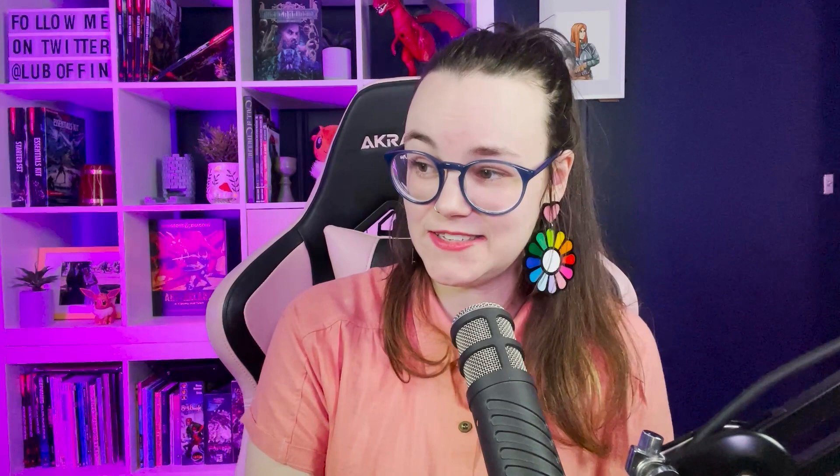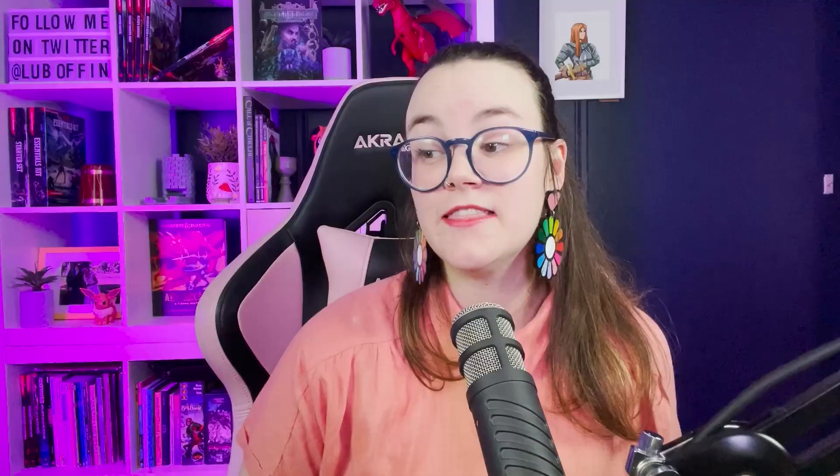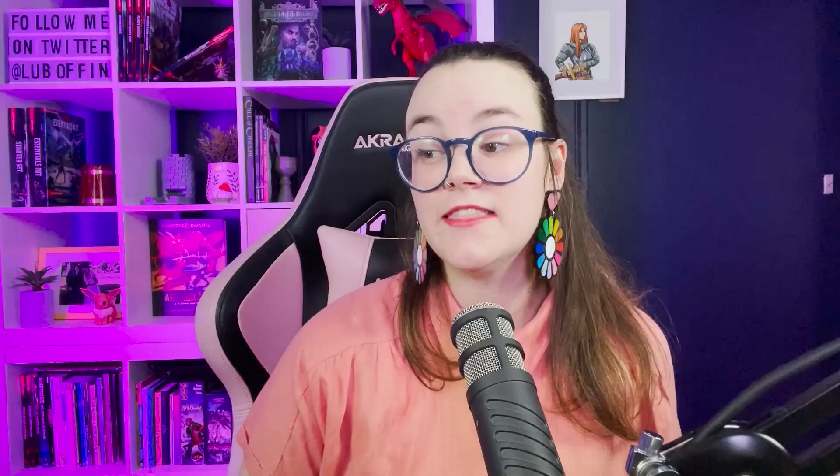The upper bodies of centaurs are comparable to human torsos in size, and their lower equine bodies average about four feet tall at the withers. They get a plus two to Strength and plus one to Wisdom. They are Fey, they can Charge, they have Hooves, and they're Survivors. They have a walking speed of 40 feet, which is pretty sweet.